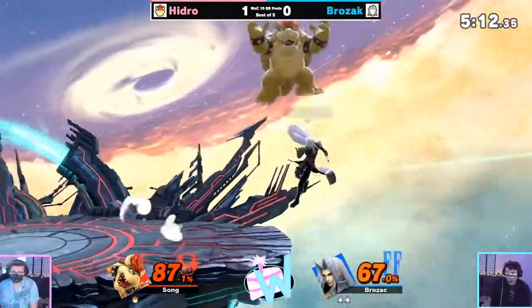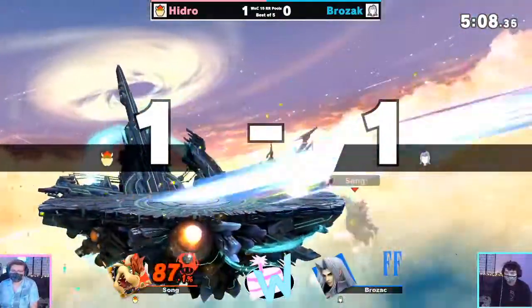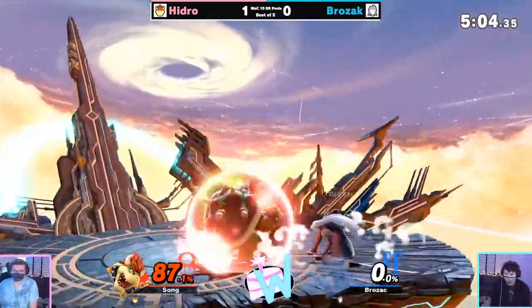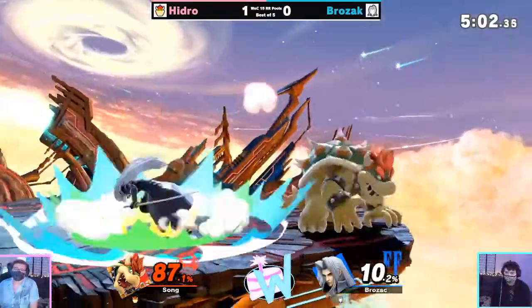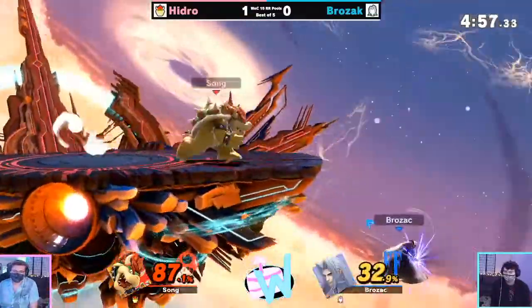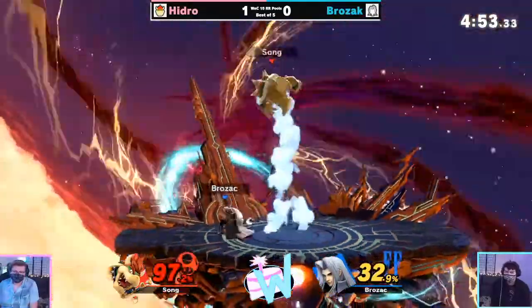Getting a little bit of damage, putting Sephiroth in hit stun and preventing them. Nice character competency from Hydro there. And another one. Update — especially on a light character like Sephiroth. Confidence there, just running straight into him. Brozak starting to get comfortable with the counter, but Hydro is starting to be more aware of it here.